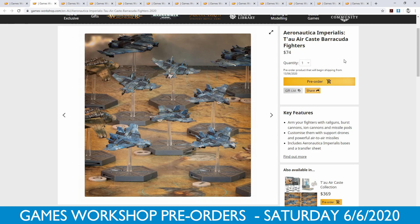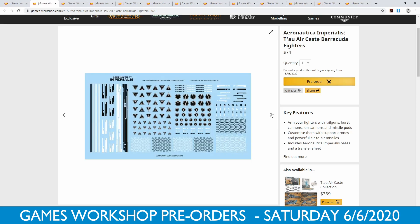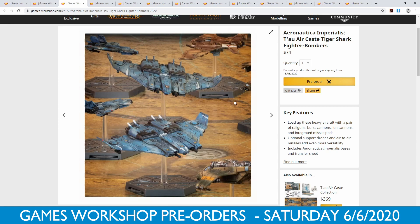Individually, you can buy the Tau Aircast Barracuda Fighters, which are the little ones. $74, and I think you get three of them in this pack, so they're kind of cool. Very sleek Tau design. There's a transfer sheet included as well, which is nice, and the same sprues. So $74 for three of those.